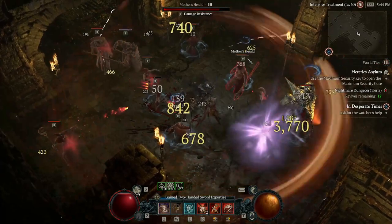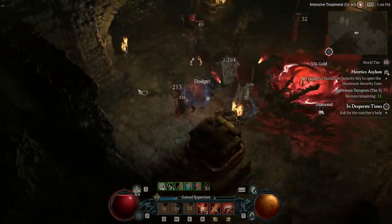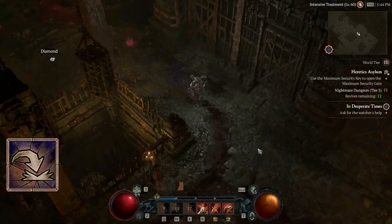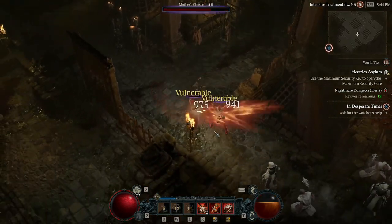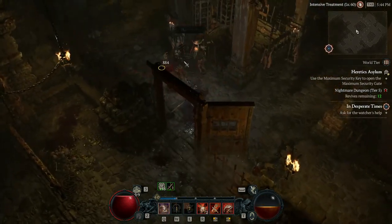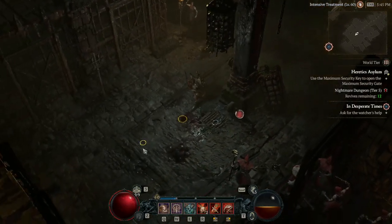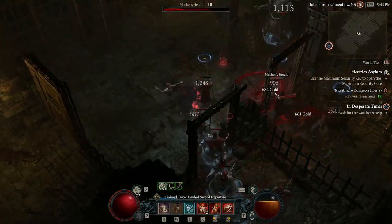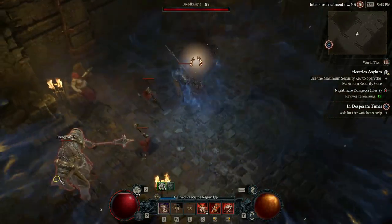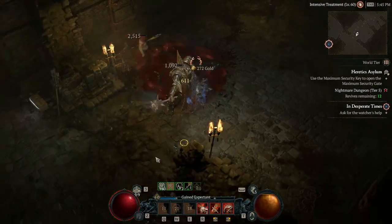On your Brawling skill tier, take Booming Voice for increased Shout duration — the longer Rallying Cry lasts, the better you resource generate. Leap gives you Fury generation again with Power Leap, just fantastic all the time. Take Aggressive Resistance — only one point — so we can get Battle Fervor, which gives us Berserking when a Brawling skill hits. We want to leap in, get Berserking, and get to the damage.